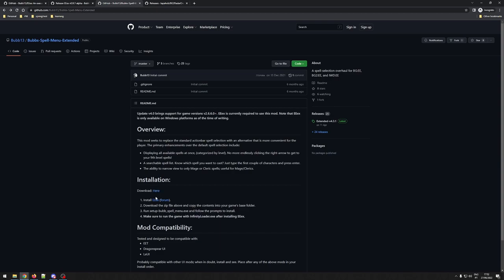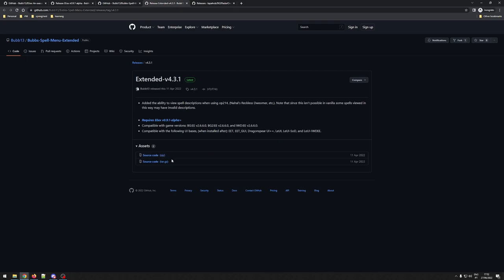The second mod we will be using is Bub's Spell Menu Extended, made by the same guy, Bub13. This is the mod that will show the spell menu in a much more usable way, and I really like it. As it says in the installation instructions, you need EEEX or it won't work. You can go to the releases section, click on the latest one, click source code zip, and download the file.